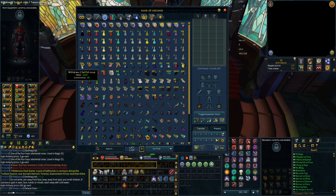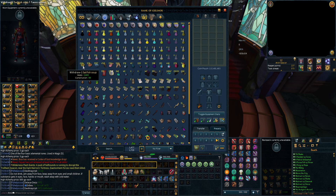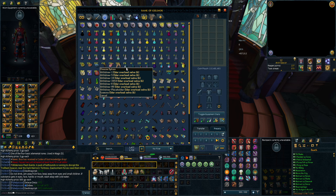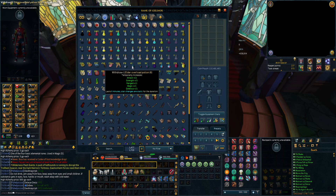Some supplies to make overloads - prayer potions, extreme potions, Saradomin brews, super restores, and others. Then we have our main food for very good bosses or if I want to solo something and really need good food - 2334 sailfish soup that heals 2600 HP, some blueberry jellyfish, sailfish, and others. A little stack of elder overload salves and regular elder overload potions.